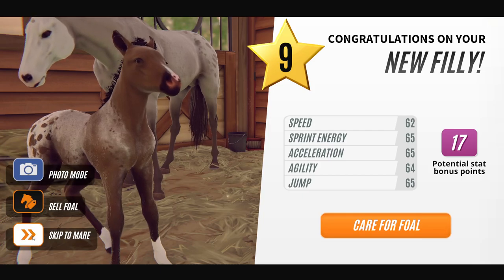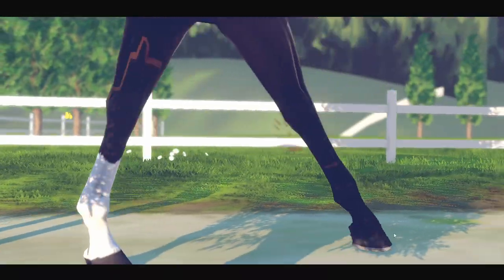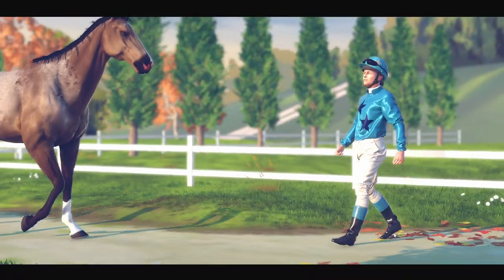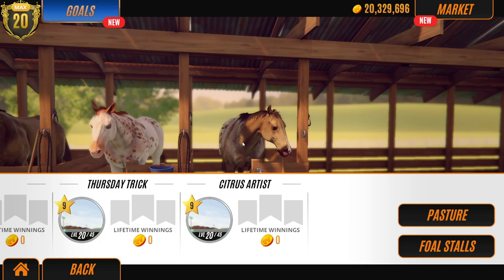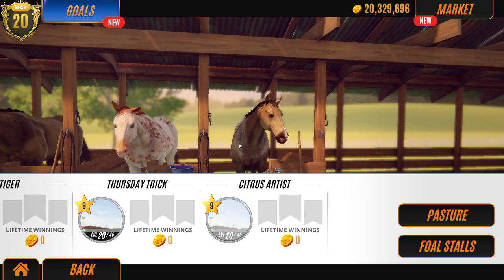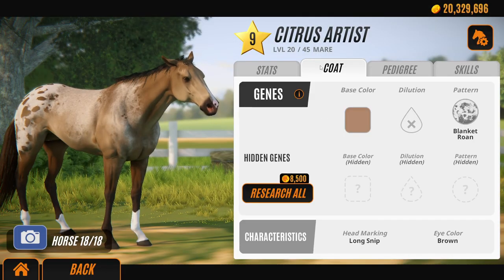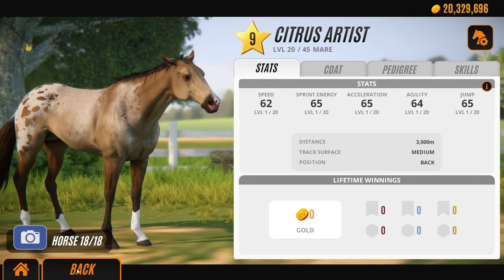Okay, let's age this one up. Can I skip to mare? I think I've run out of stables — no, I haven't. Great. Yay! Another new face marking to add to the collection. Excellent. Woohoo. That's cute. And that is called a Long Snip. A Long Snip!